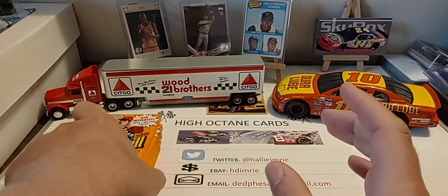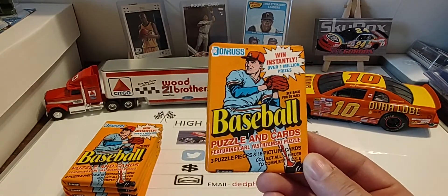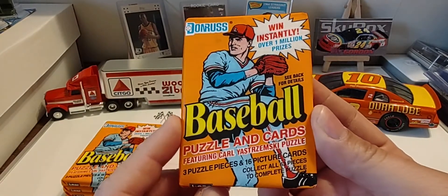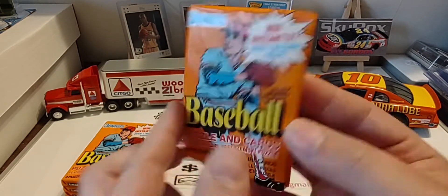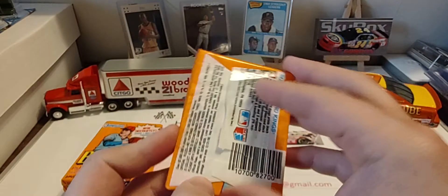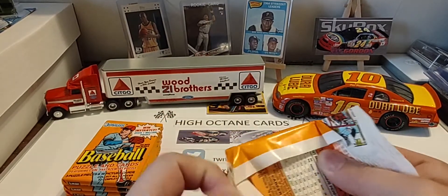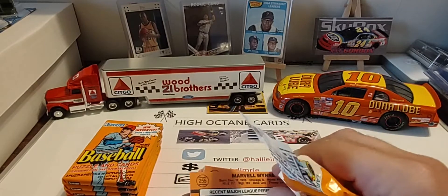We've got six packs to open up today. 1990 Donruss of course is going to have Larry Walker's rookie and Sammy Sosa's rookie. This set was riddled with error cards — so much so that I think Beckett just said forget it and quit listing the errors and variations. The pack does have the Carl Yastrzemski puzzle in it, and on the back you see an offer for the giant-sized Diamond Kings. No real inserts or parallels, though there were MVP cards and I believe a bonus set — bonus sluggers or something — but those were only available in certain retail packs.